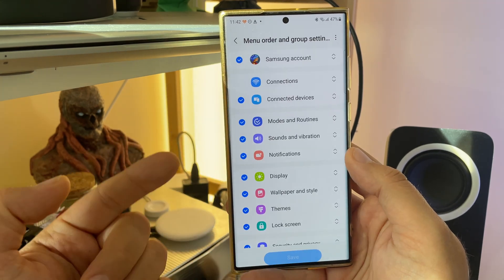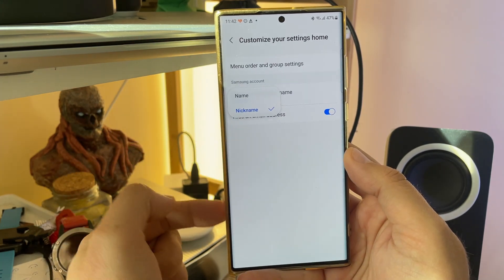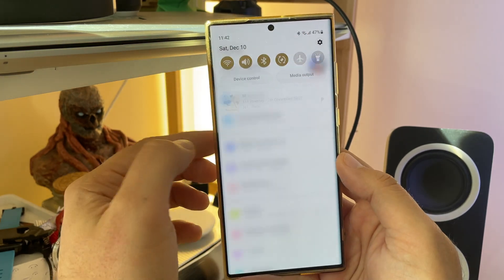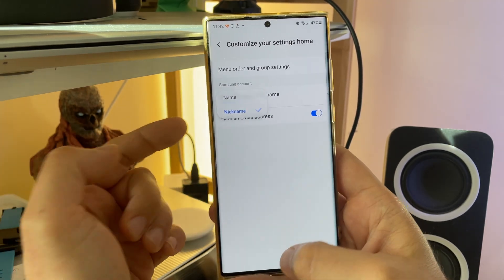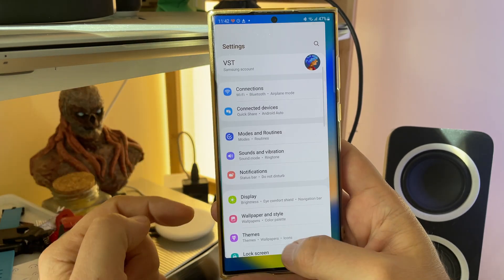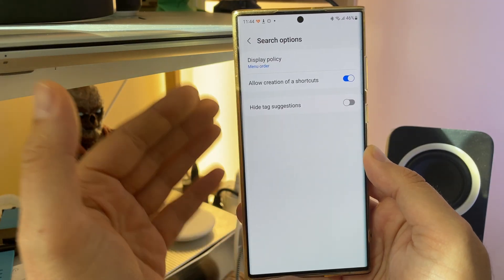Very short recap: you can customize your settings home. When you click menu order, you're able to play around and put these menus where you want them, which is really good. You're also able to show your full name, like I have on my screen right now, or show your nickname. If you click here, you can choose a nickname — the nickname will be displayed. You can also hide your email address. That's what the settings section covers.